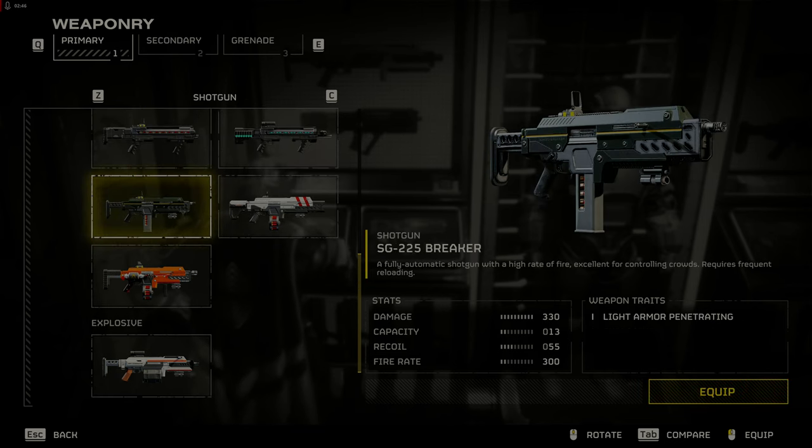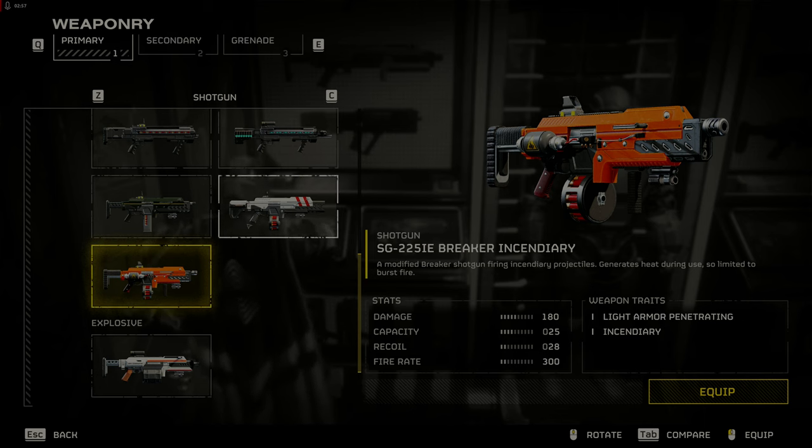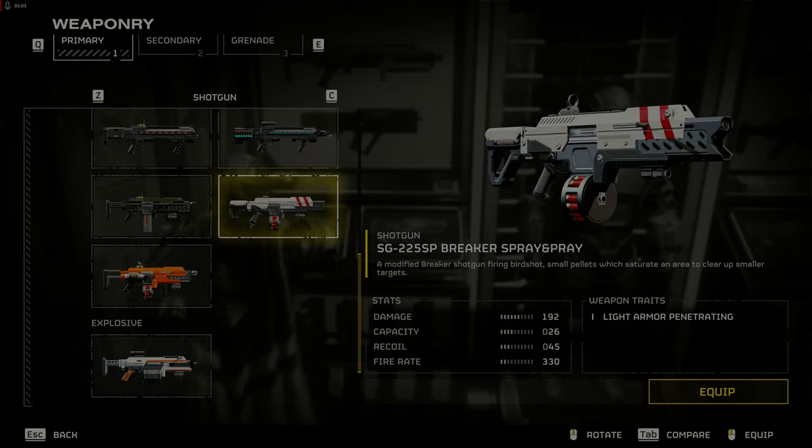The Breaker shotguns are a good choice. The regular SG-225 Breaker is still good against both races. The SG-225IE Breaker Incendiary is good against the Terminids especially for crowd control, but not as good against Automatons. The SG-225SP Breaker Spray and Pray was buffed but is at best okay, so the previous two Breaker shotguns are the better choice.